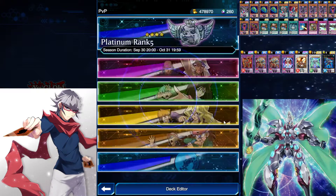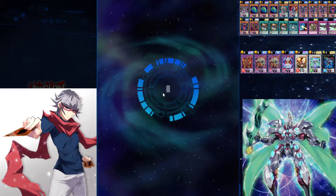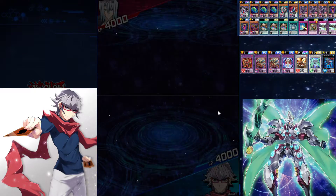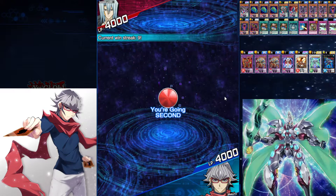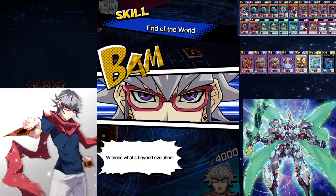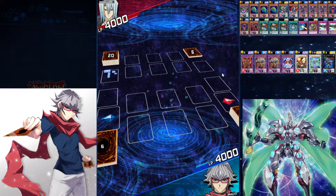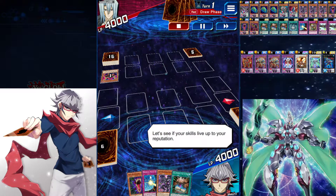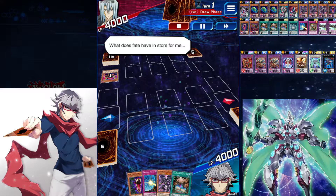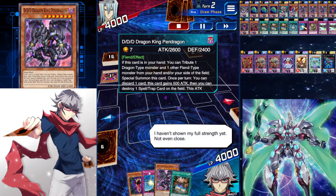Alright, let's get into some gameplay. We're against a 9-win streak deck. End of the World is my skill — honestly it's just there because I don't have the Procrastination Contract; I would prefer that one. Remember I was telling you that combo with DD Dark King Pendragon? This duel shows it off perfectly. This is the deck going off right here.